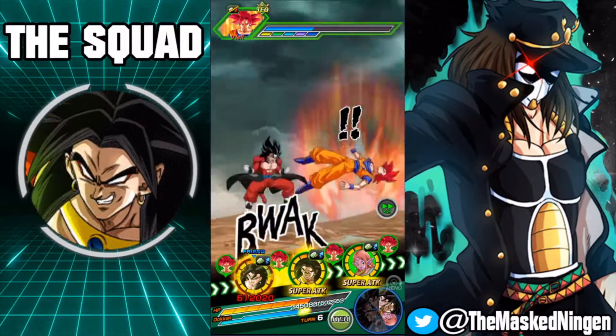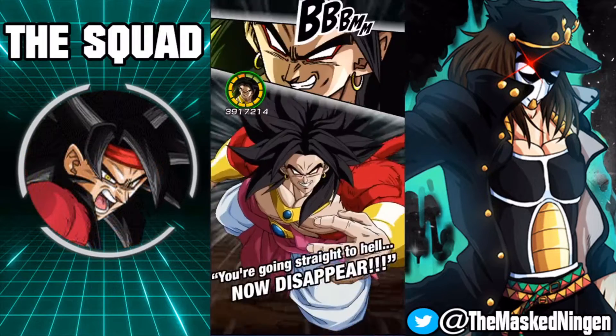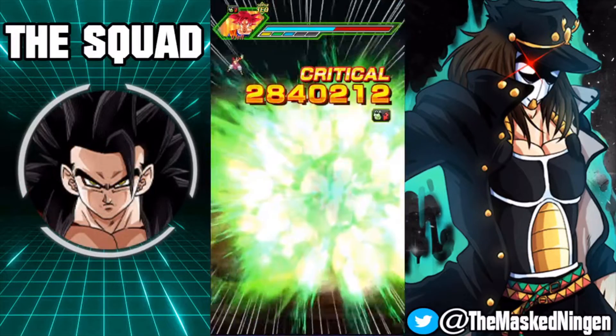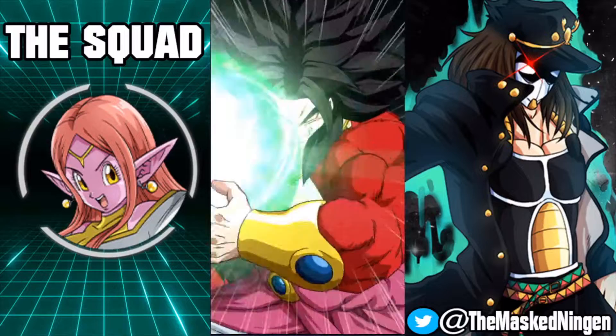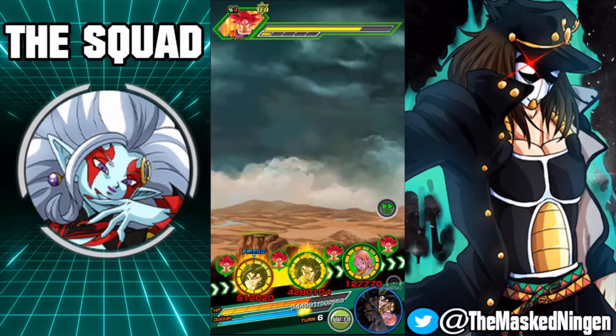Both him and Bardock are going to become absolutely ridiculous when they eventually get Dokkan Awakenings. So yeah, just Broly with a casual 4.2 million attack stat, 2.8 million damage crit. And then here's another super attack. This Broly is just absolutely ridiculous — we didn't get the third one, but still.